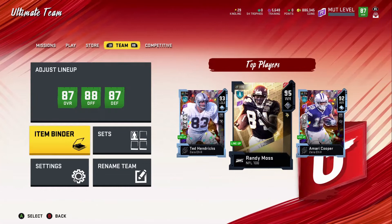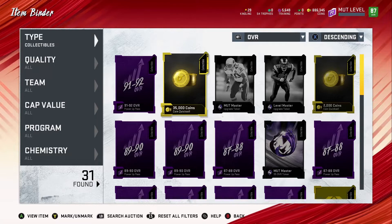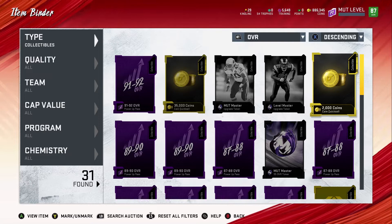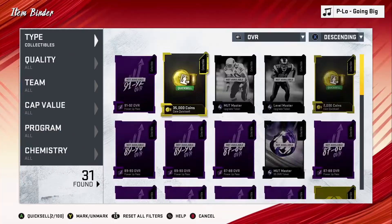First things first, I want to go to my lineup and see what collectibles I got so I can add them to the squad — quick sells or so forth, so we don't forget that. We got a 35,000 coin quick sell and a 2,000 coin. Got the 35,000 coins from leveling up. We're already level 71 — I've been grinding.